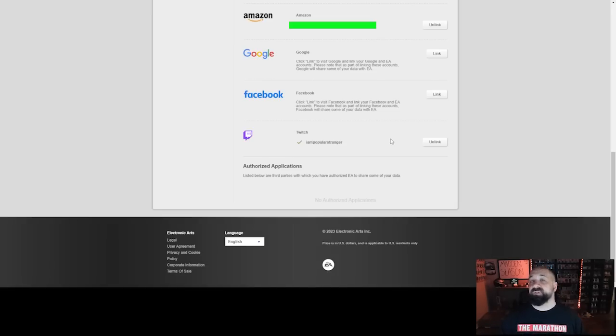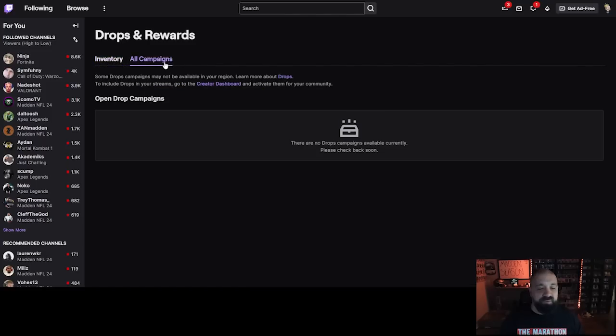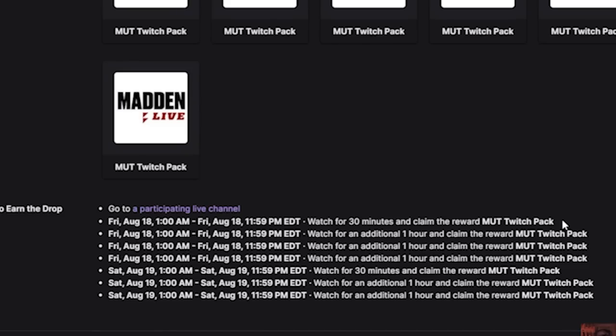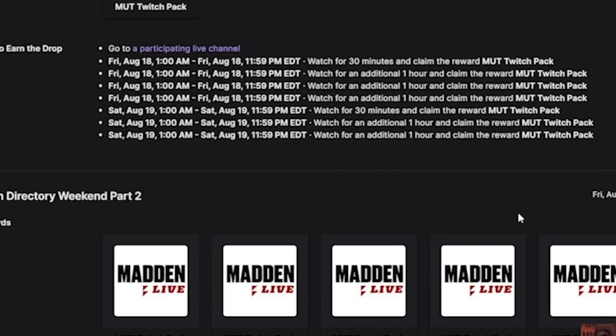Back on the Drops and Rewards page on Twitch, go to 'All Campaigns' — this shows any game streaming on Twitch where you can earn content by tuning in. I scrolled down and found Madden 24, clicked it, and it shows exactly what you can earn. For this open directory weekend it's up to seven packs. It also shows the dates and exactly how long you have to watch to earn each individual pack — some as short as 30 minutes or an hour for MUT Twitch packs.